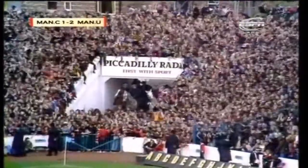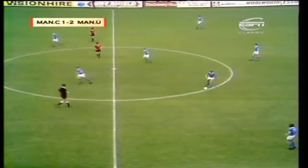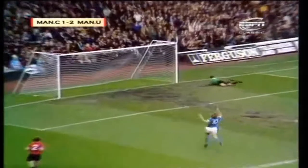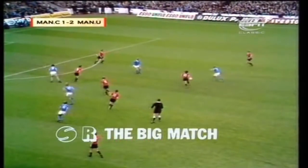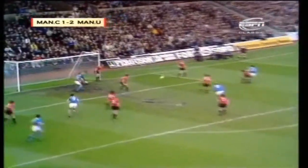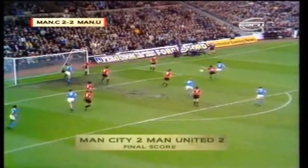And now the red and white favours in a turmoil of jubilation. So it's going to be a game of goals, teams committed to attack. Hartford! And what a save! Hartford from 35 yards, Stepney flinging himself across his goal — two hands to it. Asa Hartford, a tremendous shot for a man not renowned for his scoring. Here comes the corner from Tewart. Doyle. Royal! 2-2! City's first corner of the game, and Royal is unmarked as he pokes it in.